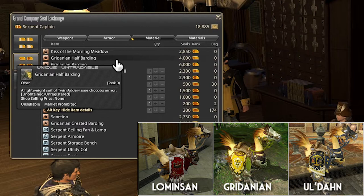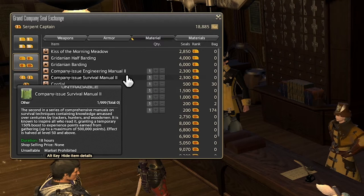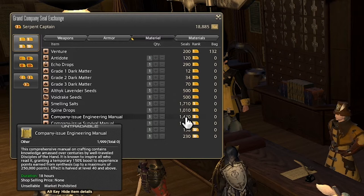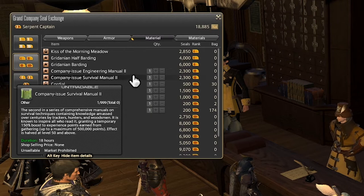Next up we have a new Engineering and Survival Manual — this is the revised version. This one will go up to level 50 and offers twice as much EXP in total, so instead of 250,000 EXP you'll have 500,000 EXP. If you have this rank, I think it's a good idea to get this — the Engineering Manual is 1.4k for 250,000 experience, but you could instead spend 2.3k to get double the amount of experience. So even if you're not between levels 40 and 50 on your crafters and gatherers, it might be a good idea to get the improved version because it's more EXP per Grand Company seal.